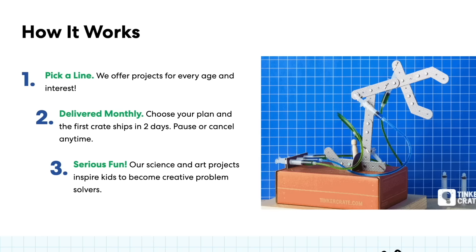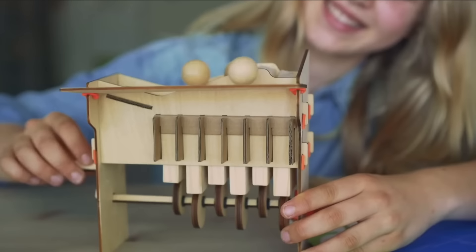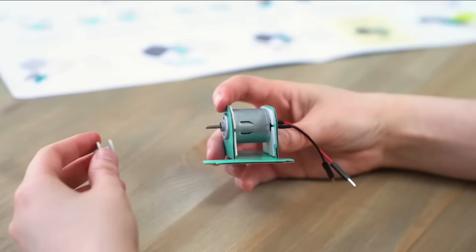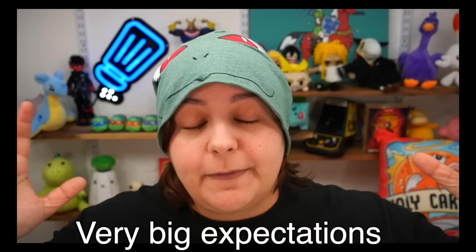I sent Sika to pick up a snack so that we can talk about today's sponsor, KiwiCo. For those of you who don't know KiwiCo, they are a monthly subscription box that not just ranges for one group of people — they have crates that range from the age of zero to 104. And the amazing thing about these boxes is that they promote creativity, problem solving, and critical thinking.